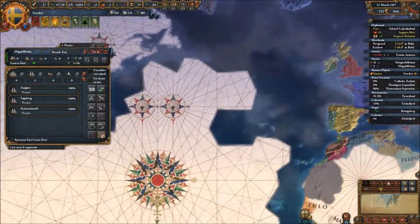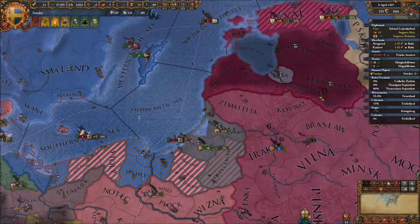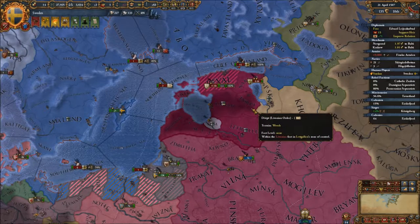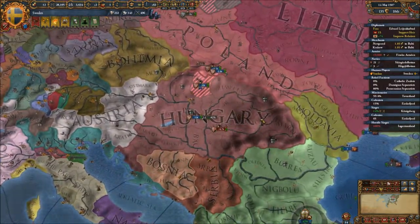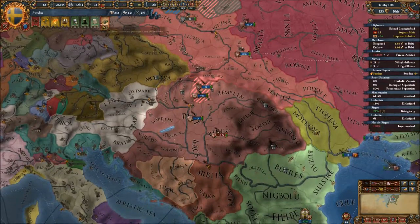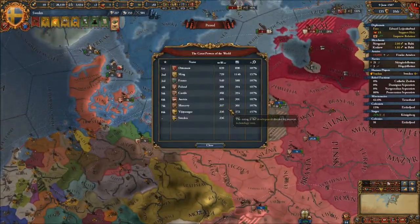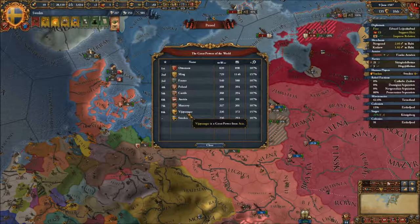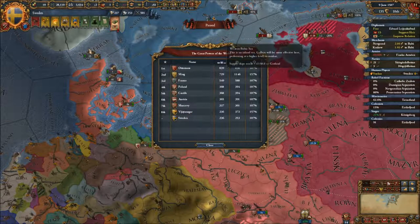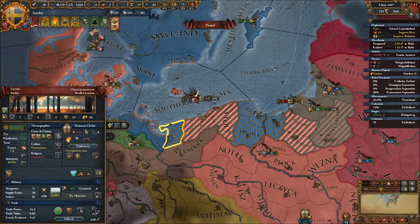Our explorer is still exploring — I thought they had finished, but they hadn't. We are soon going to be finished with this war. How are we doing against Hungary? We're winning pretty handily there as well, as usual — not really a worry at all. We are losing great power status. Vijayanagar is going to overtake us in the great powers ranking, but after this war when we take Stettin and Danzig that shouldn't be an issue anymore.